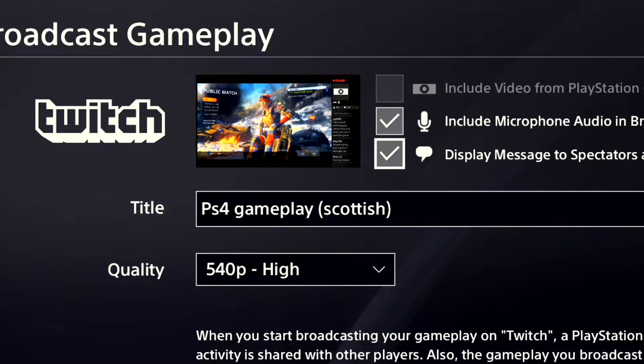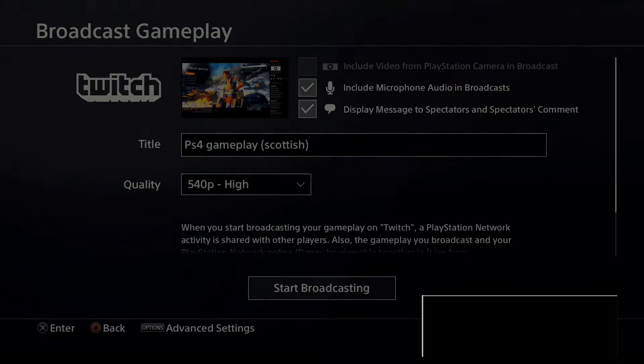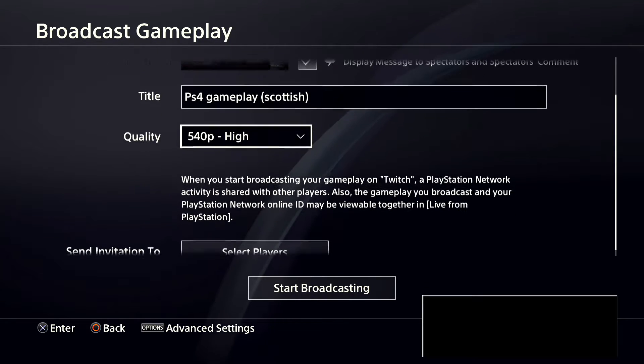If you do want your chat, you just enable this. This option here obviously controls the mic — it turns off the mic on the stream, and it can be enabled back again once you're streaming. So what I'm going to do is just show you what this does.